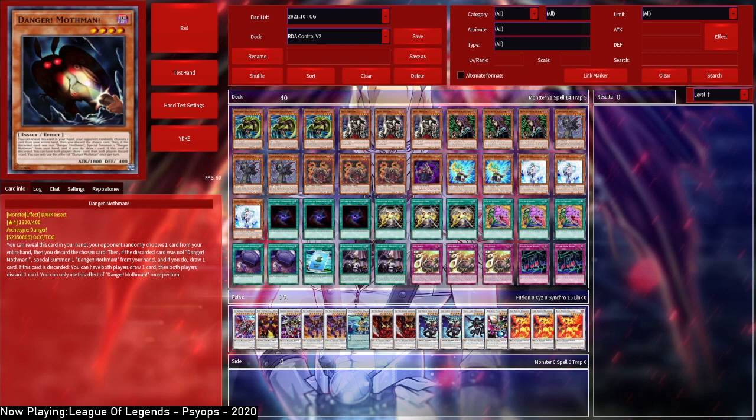This is version two of the RDA Control deck. There aren't too many changes, but some notable ones. The primary change is that Level 4 monsters can now special summon themselves. The reason for that — as shown in my recent combo video — is that we want to be able to summon Supernova Red Dragon, which is a big monster. If you also open Synchro Resonator in hand, we're then able to enter Abyss as well, which is a powerful board.